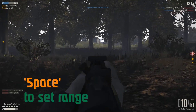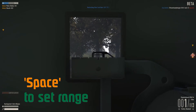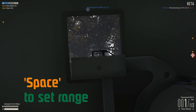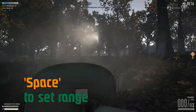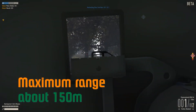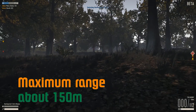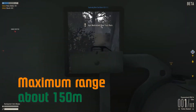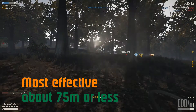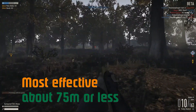The first thing you need to know is how to set the range. Hold down right mouse to zoom in, hover over your target, and press Space. That sets the approximate range in 50, 100, or 150 meter increments. The maximum range is about 150 meters — after that the rocket will just nose into the ground. As you can see here, the target I'm shooting at is beyond that 150 meter range and I just can't reach it. This weapon is most effective at about 75 meters or less; even at 100 meters the arc on the shot makes it pretty difficult to consistently hit a target.